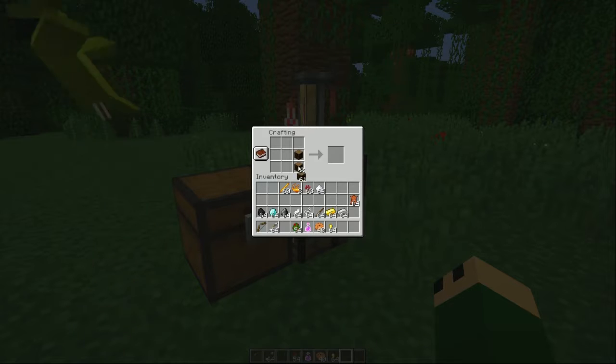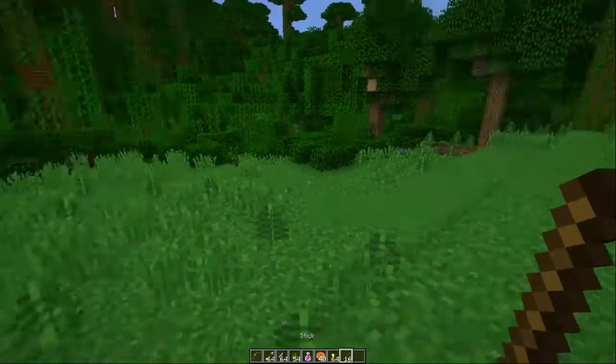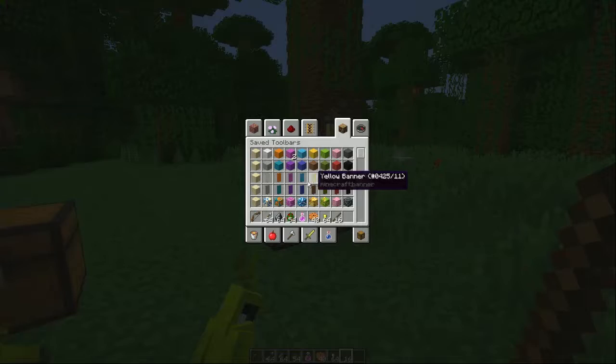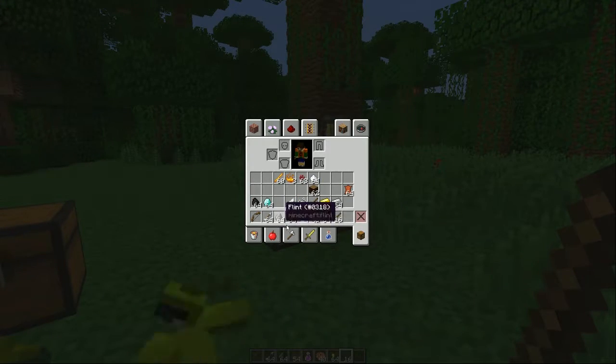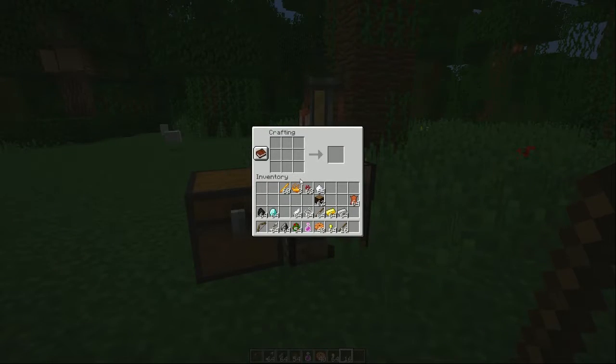Someone discovered that if you leave some things in the crafting bench — let's say we're going to make an arrow, grab some sticks, put the flint and the feathers in — but we realized we don't have enough feathers. If you leave the crafting bench, it doesn't drop all over the floor. It's all in my inventory. I think that's pretty cool; they finally fixed that.